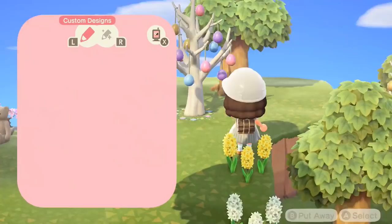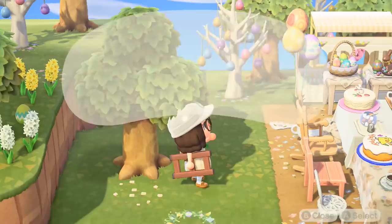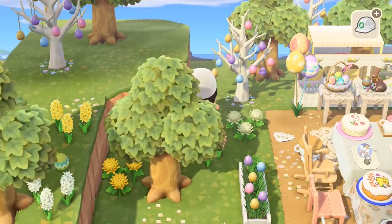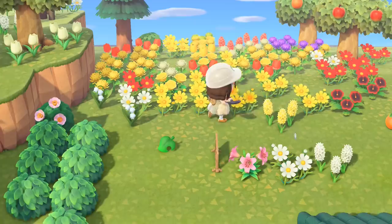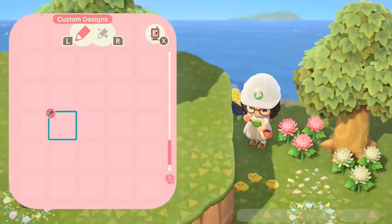Here we are just decorating the cliffs — my usual stuff, putting down some flowers, some custom designs on the floor. I didn't fill it all in because as I said it's not going to be a permanent feature — I just really wanted to do something super cute for Easter and show you guys how cute the new furniture is and how you could do something really nice for your island. Just filling in flowers, some bushes — I went with the white azalea bush, which is a really nice one, I like the green leaves. Again just more flowers — pinks, yellows and whites were the key to this build I think.